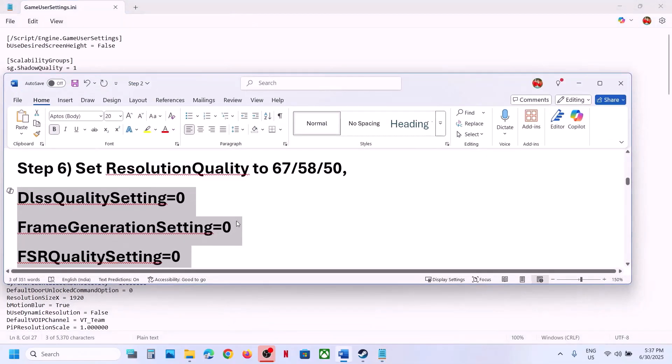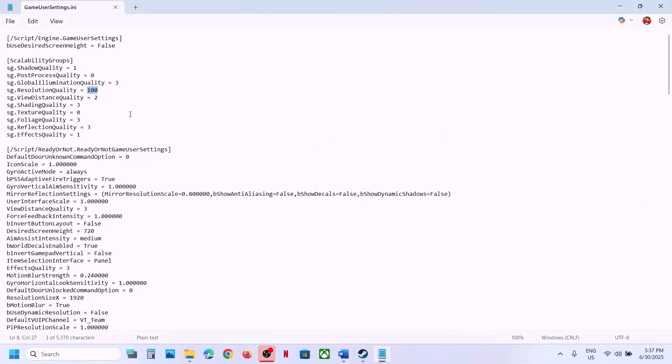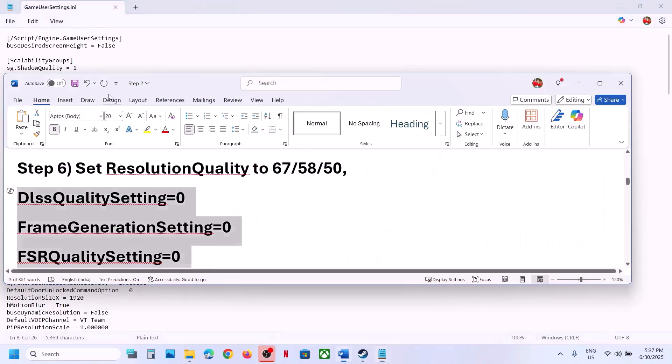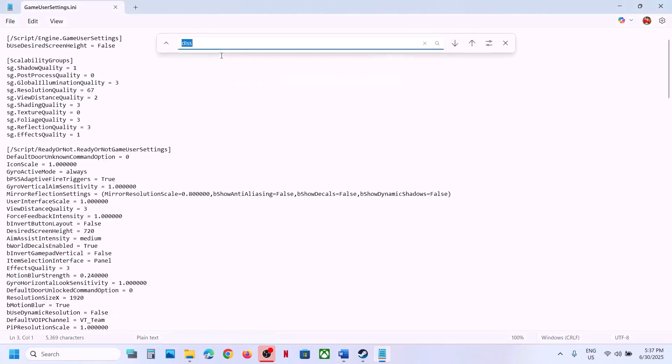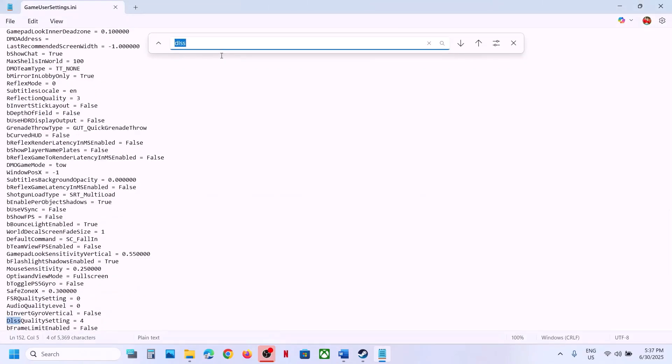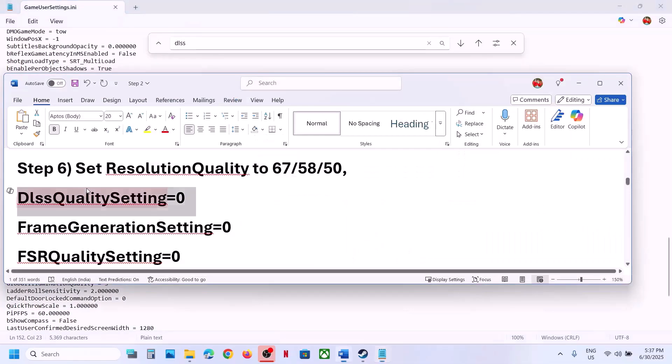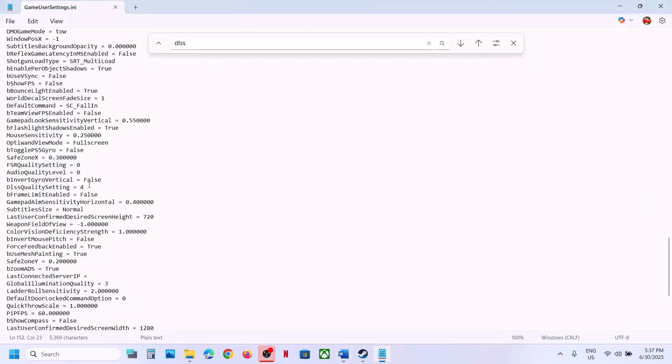You can try setting resolution quality to 67, then go to File and Save. You can even try 58 or 50. Also use Ctrl+F to find DLSS — you will see DLSS quality settings.